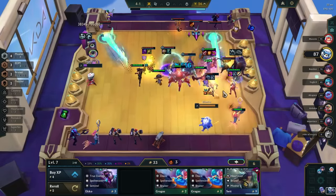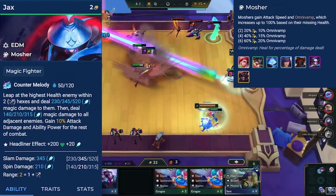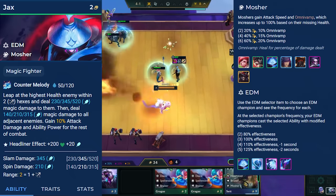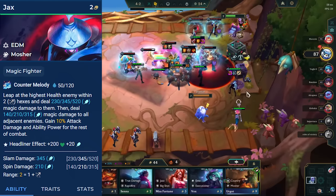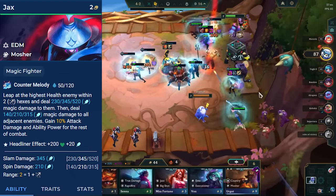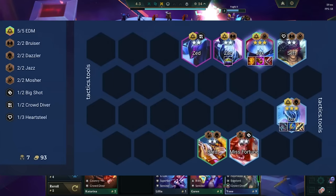Jax leaps onto the scene as a strong 2-cost reroll. His ability makes him leap at the highest health enemy, dealing damage to them and surrounding enemies, and then gives himself 10% AD and AP stacking until the end of combat. His Monster trait gives him attack speed and lifesteal based on his missing health. The EDM trait makes other EDM units copy Jax's leap strike, dealing damage and also gaining stats. Your secondary carry is Lux, who fires a beam of light at her furthest enemy. We use the EDM selector on Jax since his ability frequency got buffed to only 7 seconds, and the copied ability uses the ratio of the selected unit. At 3-star, Jax's copied ability is at a massive 520% AP ratio. After the EDM units copy his jump, they jump back to where they were, keeping Lux safe. They also gain 10 AD and AP every time they jump. We want to take EDM headliner Jax, as this gives us access to 5 EDM, reducing the ability copy frequency to 2 seconds. Fill out your board with every EDM unit: Set for Mosher and Bruiser, Bard for Dazzler, and any Crowd Diver.